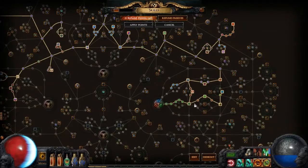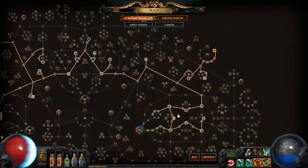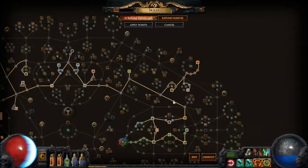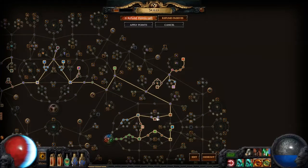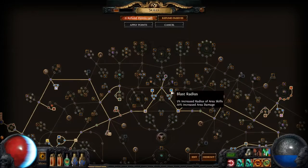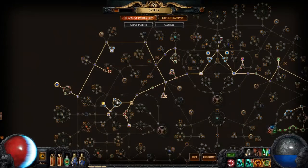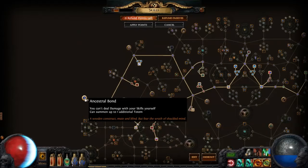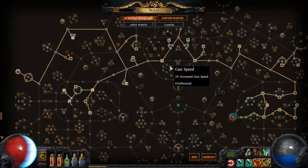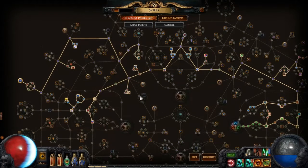In the Passive Skill Tree, we start off in the Shadow Area and we pick up mostly the Physical Nodes, the Life Nodes, and the Cast Speed Nodes. We then move up towards the Skill Tree and pick up some more Life Nodes, Critical Strike Nodes, and also Physical Nodes on the top, with a little bit of extra Chaos Damage at the end. Then we move our way towards the Witch Area, where we pick up more Area Nodes, and also Area Nodes in the Templar Area. We also pick up Ancestral Bond, which is located in the far left of the Templar Area. When playing this build, you can also start in the Witch Area and take the Increased Spell Damage Nodes and Cast Speed Nodes there. You can also start this build in the Templar Area and work your way up if you want to get the Jewel Totems as quickly as possible.